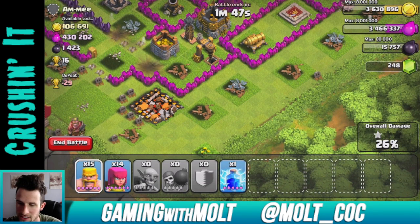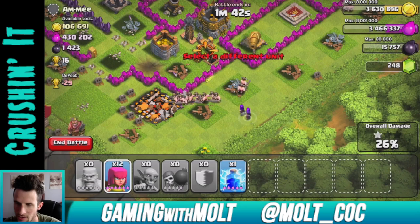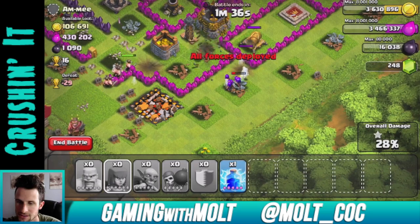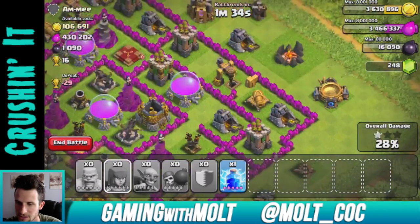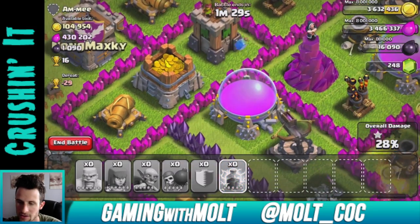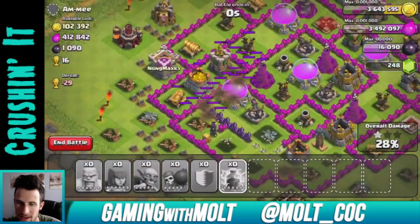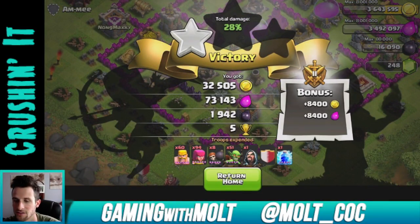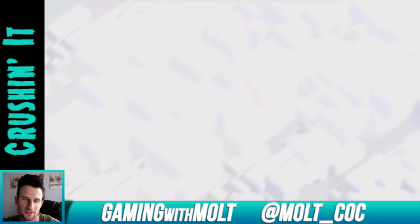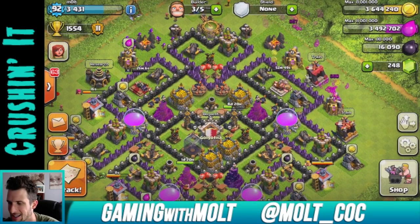We can definitely get to this pump right here, so we'll go right there and try to take it out. I'm going to drop a lightning spell on it — it got us a pretty good amount. Almost 2,000 dark elixir! I normally don't get that much dark elixir at all. The raid could have gone a little better but that's perfectly fine.